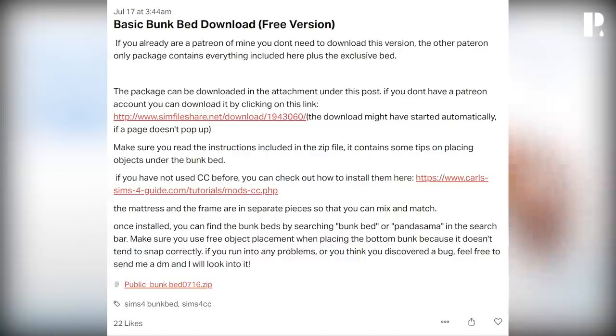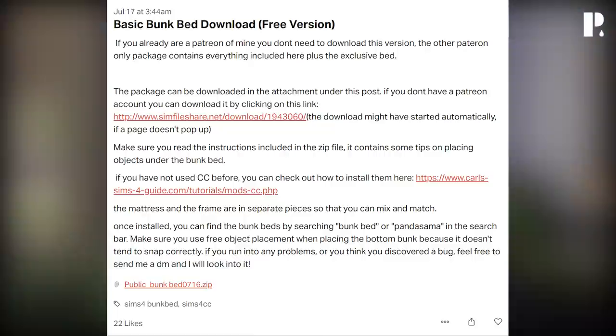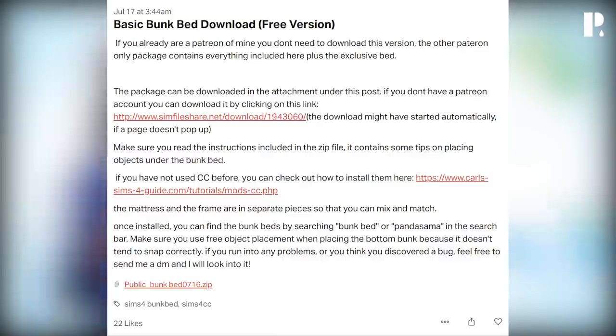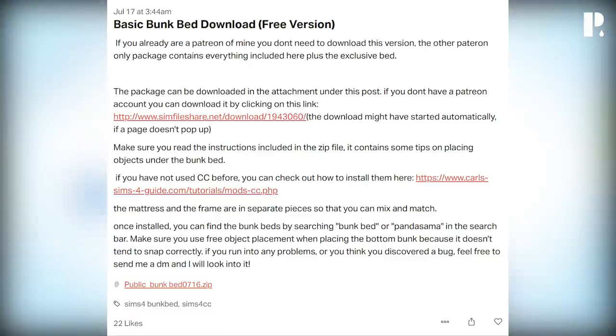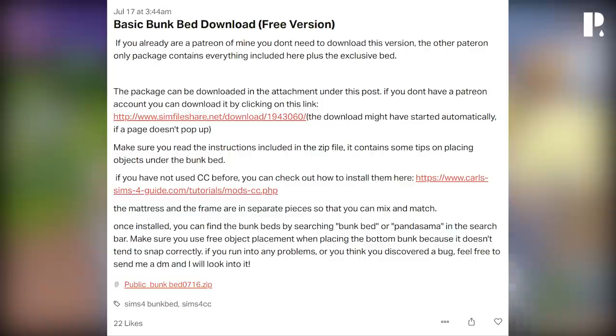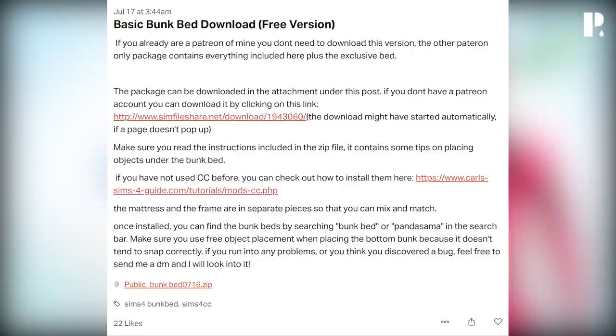Now to the Patreon post for the basic bunk bed free version download. If you're already a patron, you don't need to download this version — the patron-only package contains everything here plus the exclusive shelving bed. Panda did reach out to me to give me my own link for this bunk bed. The package can be downloaded in the attachment. If you don't have a Patreon account, you can download it by clicking the provided link.